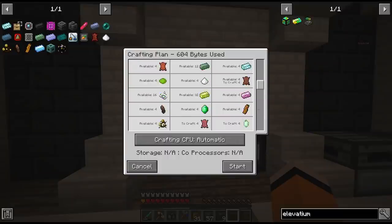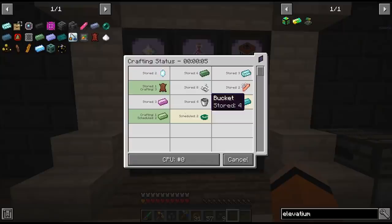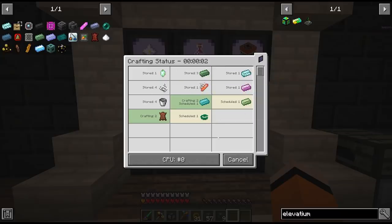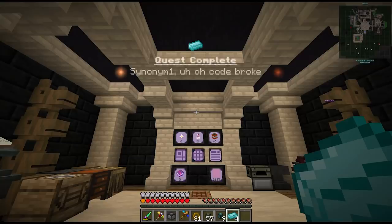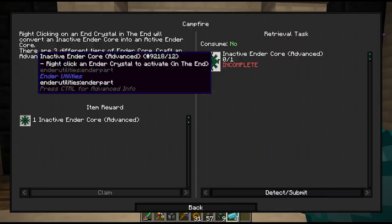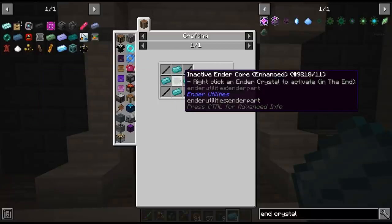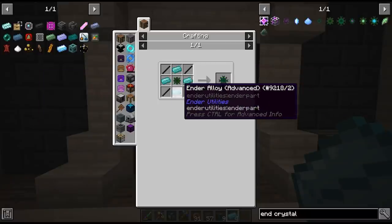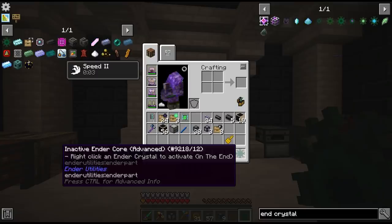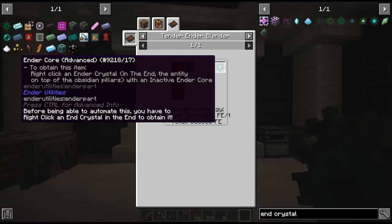So now we can request four very expensive ingots to hopefully complete our quest. I love this stage in the game when we have all of our Applied Energistics unlocked — it's so nice to see this crafting status screen all green. This opens up the second to last gate from our ender chest: we need to make the inactive ender core advanced, which is just a step up from the enhanced version using the new ingots we created. We now have the inactive ender core which we have to activate by going to the end and right clicking on an end crystal.